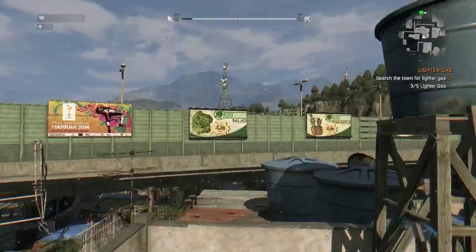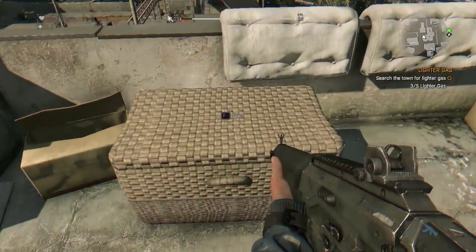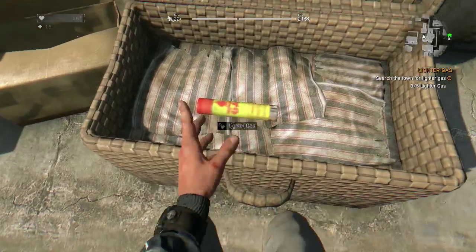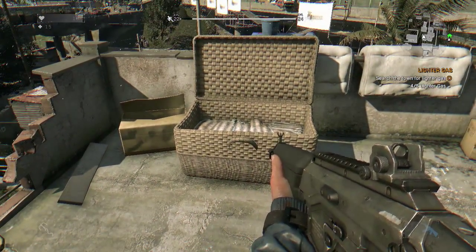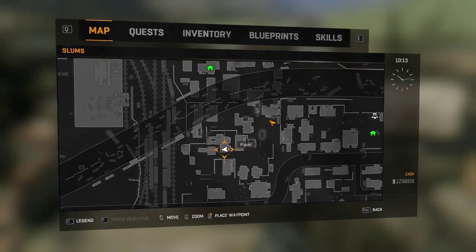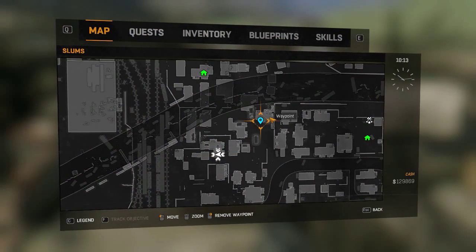So we'll go ahead and pick them up now. Top of this building here — just run along and jump up, and you'll find that at the top there's another little container. Open it up and your third can of lighter gas is sat just here. There we go, pick that one up. So that's actually three out of five.